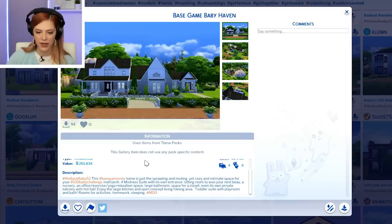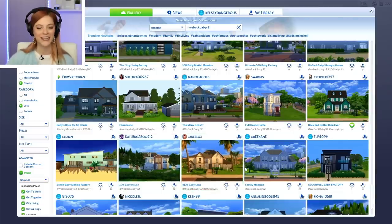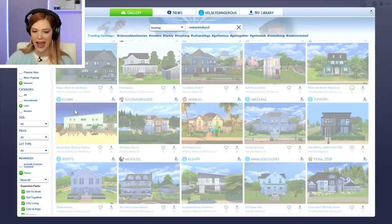This base game-only home is just sprawling and inviting, yet cozy and intimate space. A mistress suite with its own entrance. A sitting room to woo your next boo — that would crack me up. There's just such a range of style and packs used in all of these. I love that.